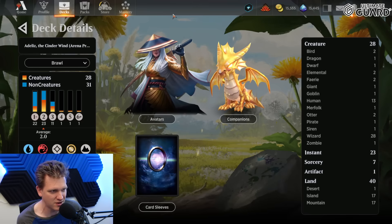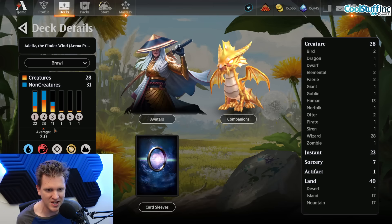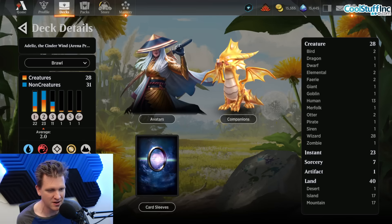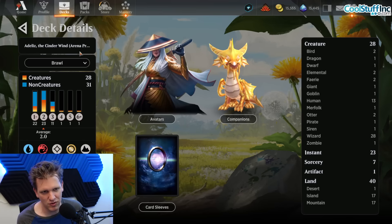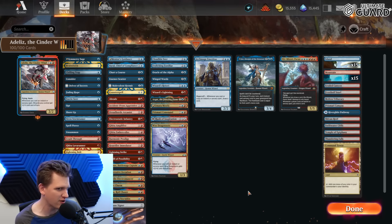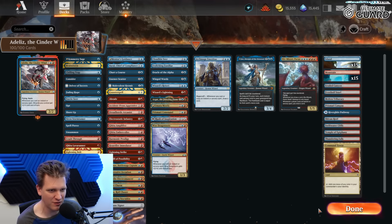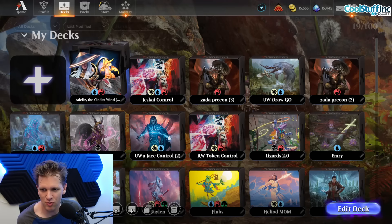We have 22 one-drops, 23 two-drops, 11 three-drops - amazing. We have 40 lands, which may be too much. I'm all about not missing land drops in this format, but 40 lands with that curve? Remind me to mulligan anything with four or more lands. Let's dive in - let the Cinder Wind nonsense brawl begin.